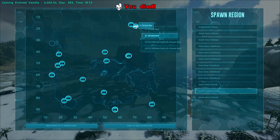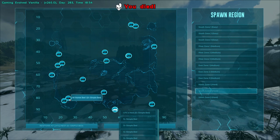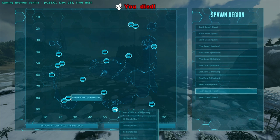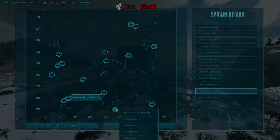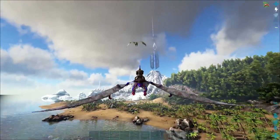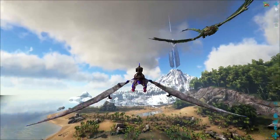Can we spawn at somebody's bed? No, we can't. I think we're going to have to go back home. I'm going to try and recover my Pteranodons and get any other stuff. Right there guys — here's the wyvern, and I don't know where my Pteranodons are.